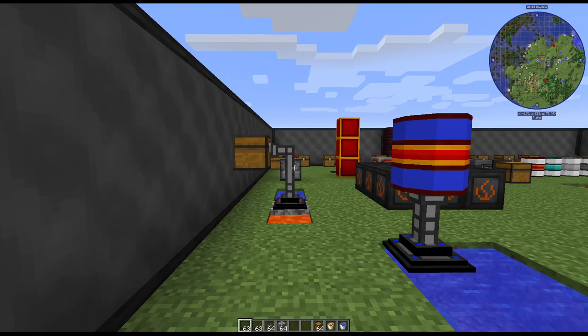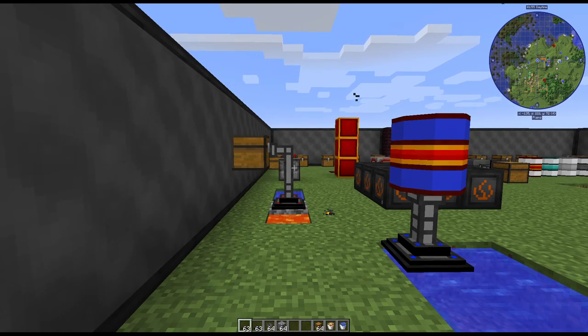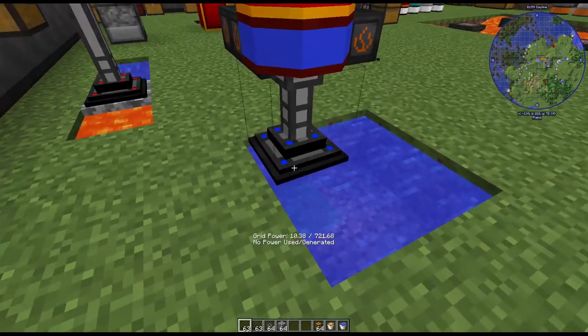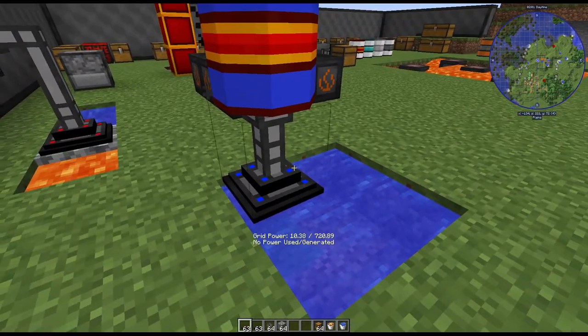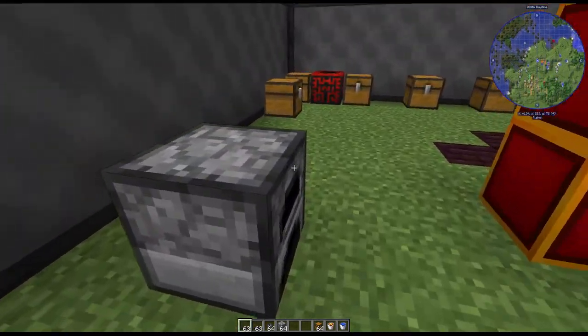Hello everyone, welcome back to my channel, this is Lava Tim Tristan. If you're new here, welcome! Today we're going to be talking about Extra Utilities 2, specifically a type of item called the transfer nodes — fluid transfer nodes, item transfer nodes — how to set them up, how to use them, and how to make them.